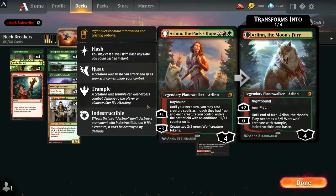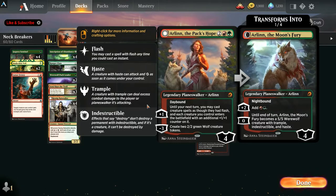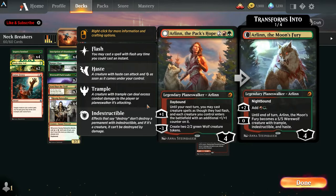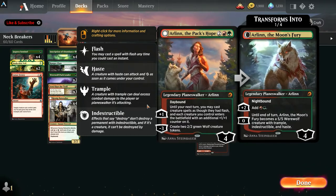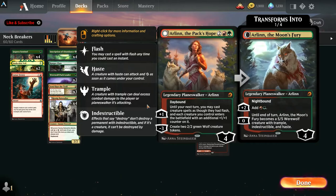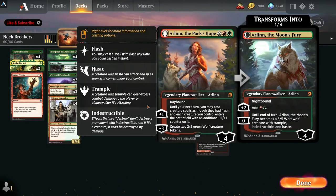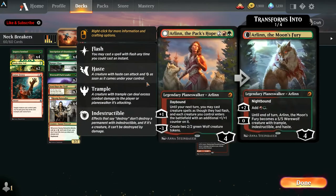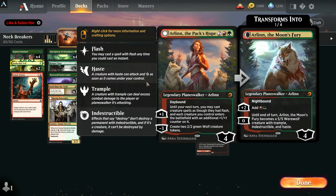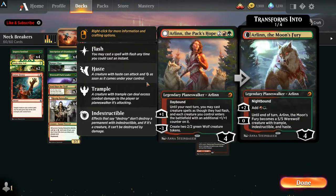We have Arlen, the Pack's Hope. She has Daybound which makes it day. What's nice about her: her +1 lets you cast creature spells as though they had flash until your next turn, and whenever you play a creature that way, she gets a +1/+1 counter. Her -3 lets you create 2 wolves — which helps hit the Tovalar requirement to transform into the Midnight Scourge. When she flips, her +2 gives green and red mana, and her 0 turns her into a 5/5 indestructible werewolf with trample and haste. She's awesome.